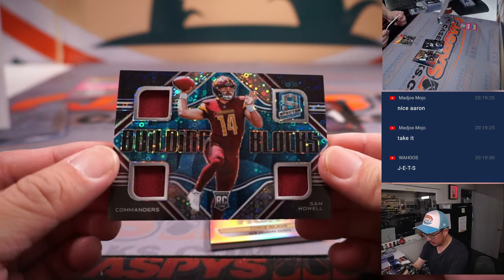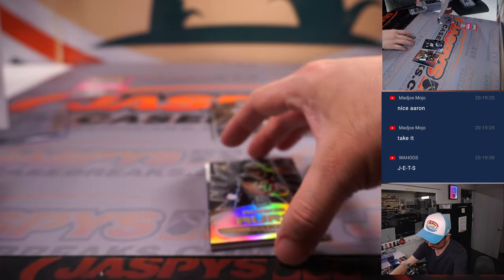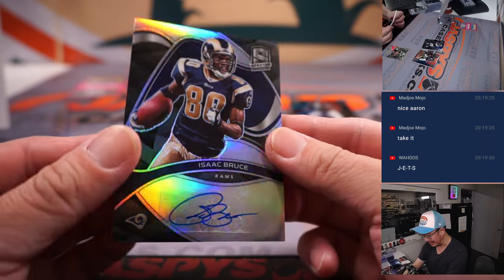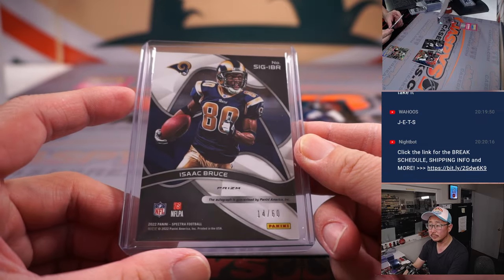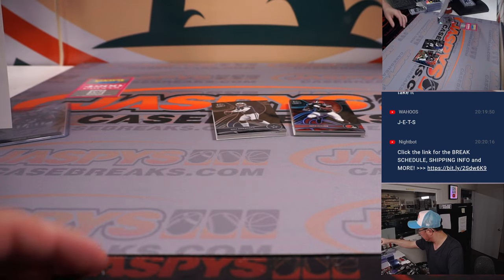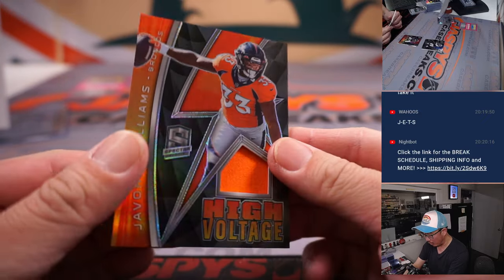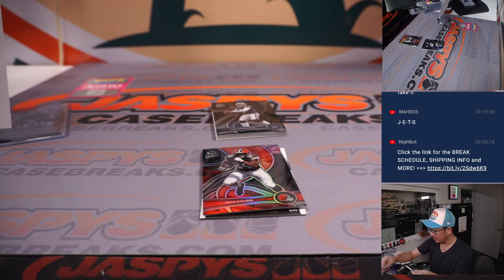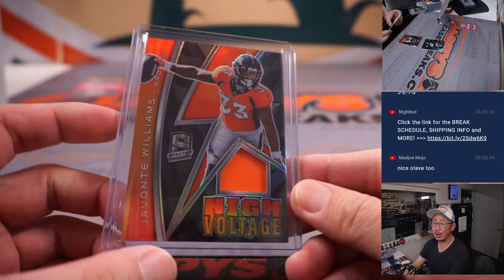Sam Howell, building blocks, triple relic for Ron and the Commanders, 19 out of 60. And then we've got Isaac Bruce, 14 out of 60 for the Rams — that's going to go to Aaron, Trendsetter in the Rams, old school Ram Isaac Bruce. And there's Olave, 50 out of 99 — Saints 0. Javante Williams, 44 out of 99 — high voltage relic, Denver, a number block team. That's Denver 4, Robert Runkle, number 4.